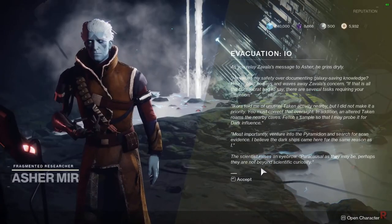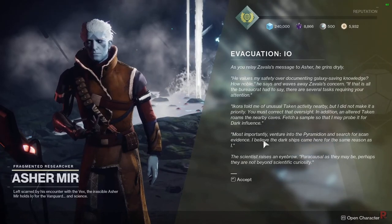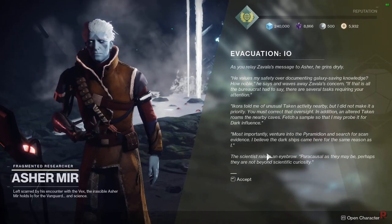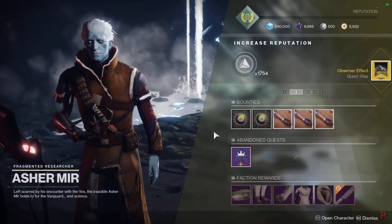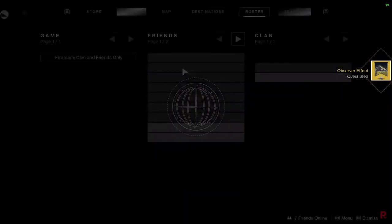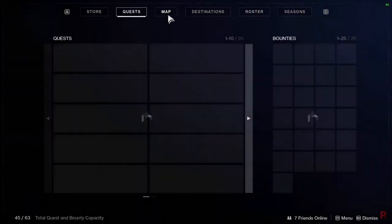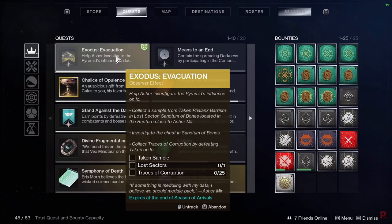The reason we're doing these quests is because all these planets are being removed next season with Beyond Light. They're making us do all the strikes that are getting removed from the game. They're also going to award us Nightfall strike weapons you could normally earn from the Nightfall, just for free to complete your collection, since you can't do them next season.